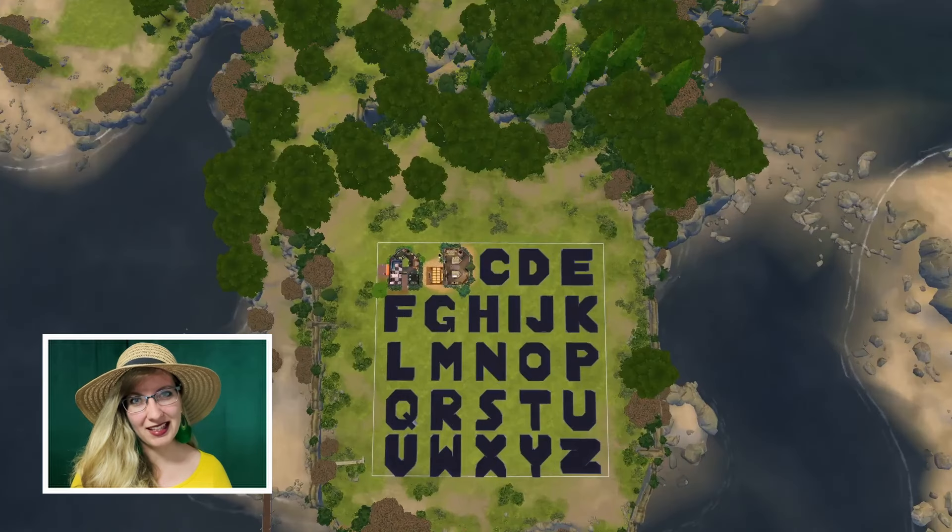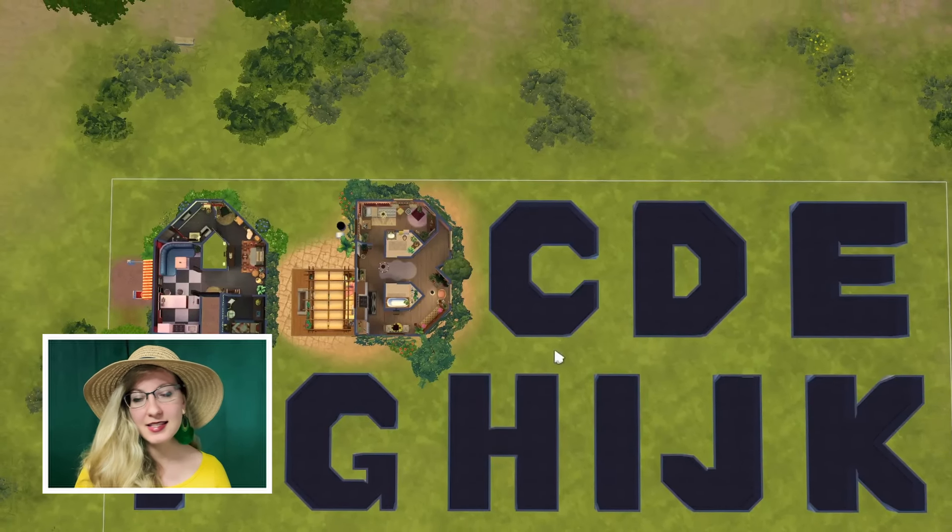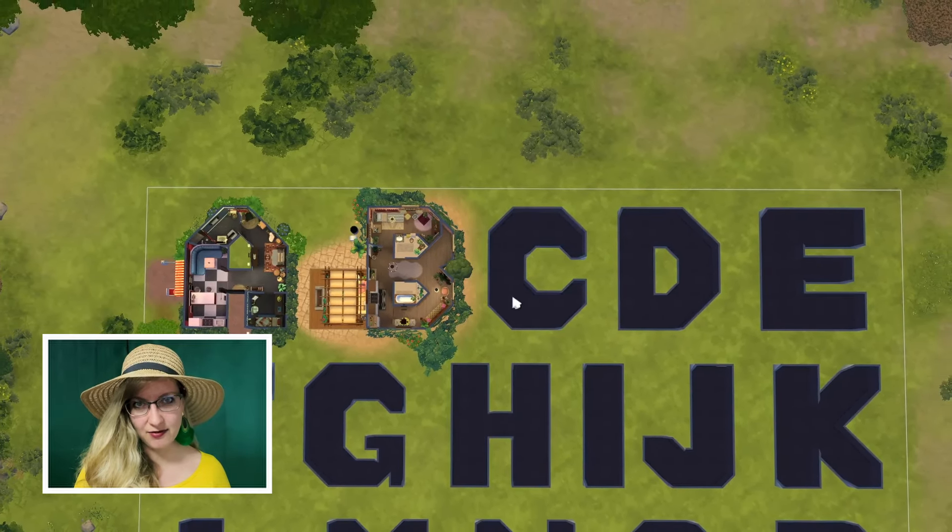Dr. Ashley inspired me to do a series like this, but I have my own approach. This is our alphabet island where we collect all the letter houses. If you are new here, the goal is to make a house in the shape of every letter and decorate them in a style that starts with that specific letter.